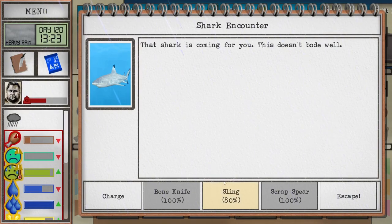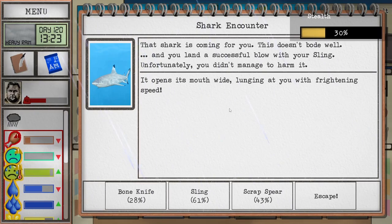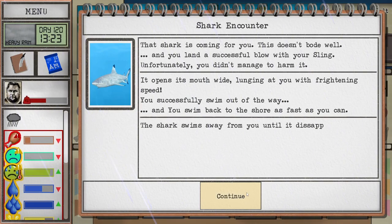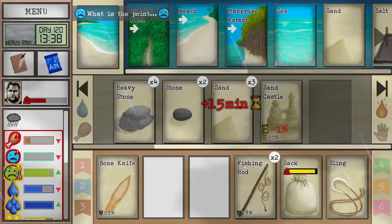We can sling the shark — really? Sure, seeing how it's going to bite us anyway. Maybe we hit it — we didn't injure it though. All right, let's definitely try and escape. Well, we were very lucky there.